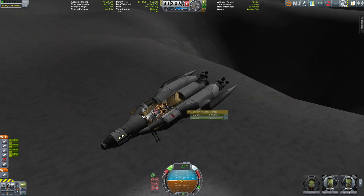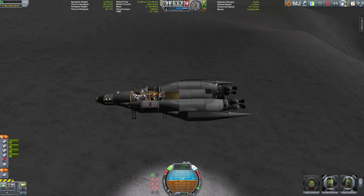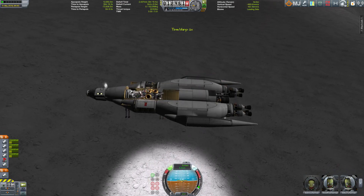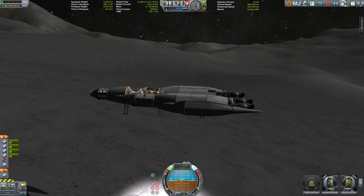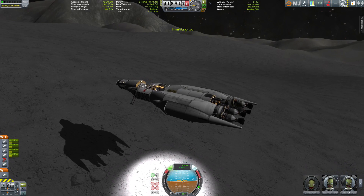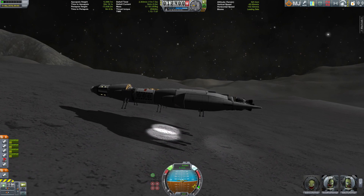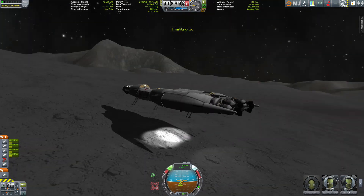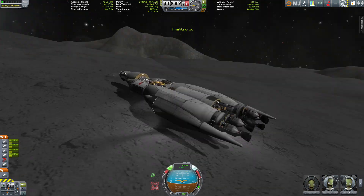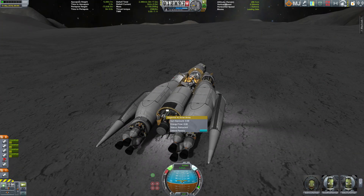We're controlling our descent via our radial engines. There's some wobbling going on because docking ports are very prone to those wobbly issues. Firing once more — have to adjust the throttle here because even though it's low gravity, we're on a bit of an inclination and I don't want to tip this thing over. But this is actually looking good — just floating a little — and yes, there we go! We have landed an interplanetary cruiser on the moon.